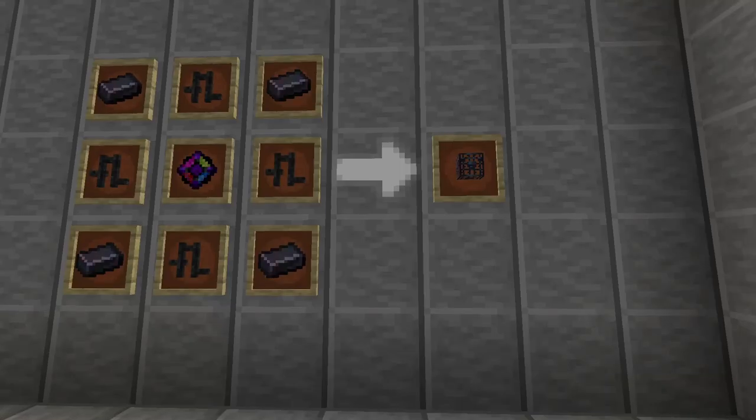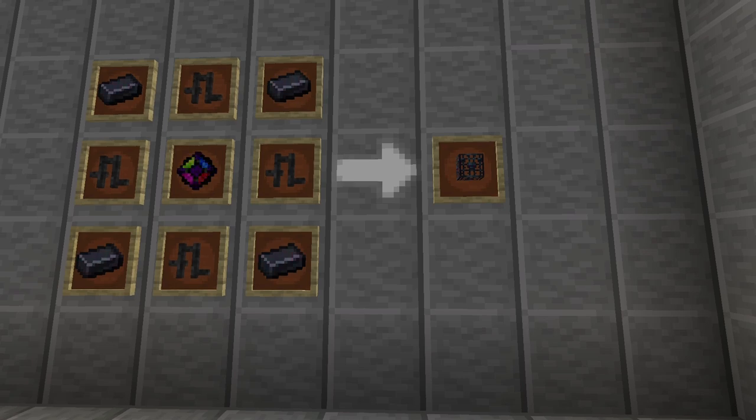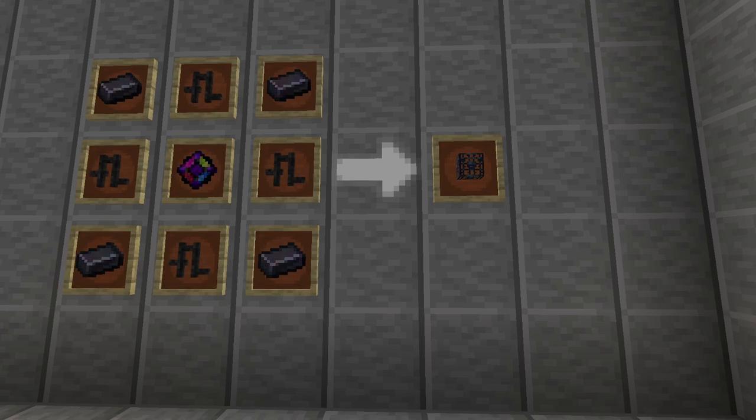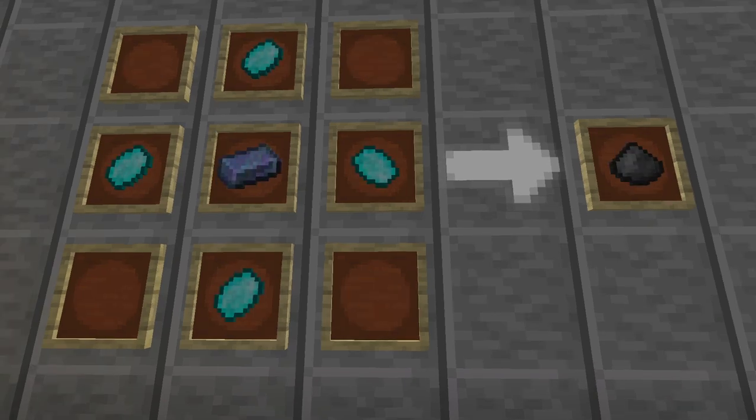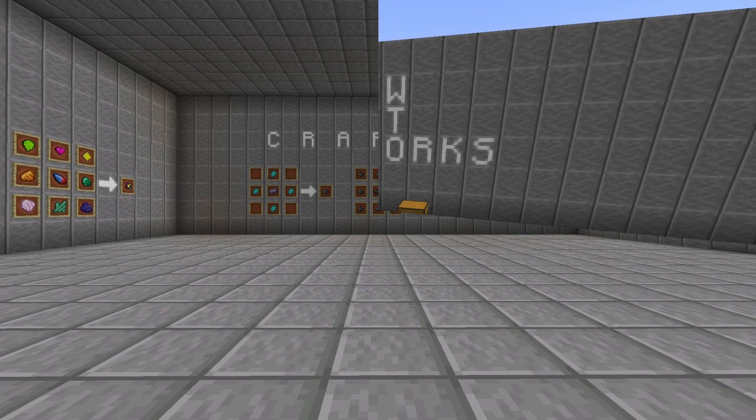The next components are black chromatic steel ingots, which we create using perfect black opal and 8 chromatic steel ingots. These are not the easiest items to obtain. Finally, we have the cage piece, which is made from the black chromatic steel ingot and 8 cage dust. To obtain cage dust efficiently, we can either break spawners in the vault, or create them using 4 larimar gems and chromatic steel ingots. And that is all there is to the crafting process.